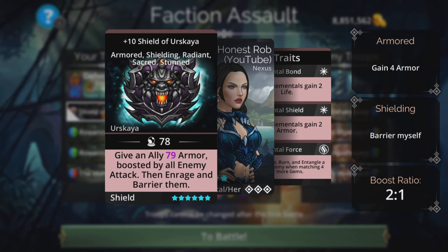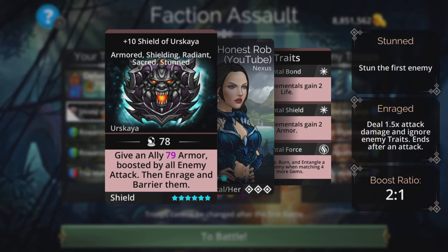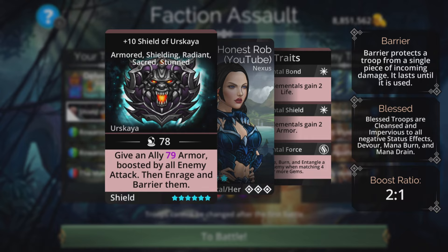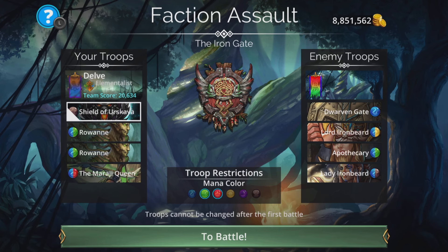The Shield of Eskaya gives an ally magic plus 1 armor boosted by all enemy attack, so this boost does still get affected by how powerful the enemy is. On those later delve levels when things get really hard, that boost is going to be absolutely huge. We're going to throw it on Rowan and massively boost up her damage. We'll cast it on our Rowan, and if we get to cast it again, we'll throw it on a different one because we want to give them a barrier. If you don't have the Mirage Queen, she is available from the Underworld in the Sunken Fleet, but failing that you can even pop in a third Rowan for untold amounts of damage.